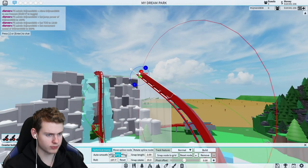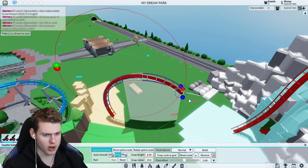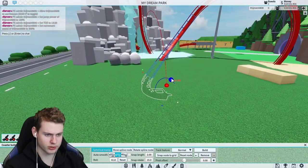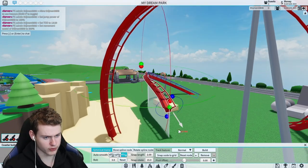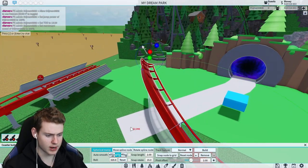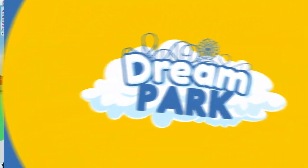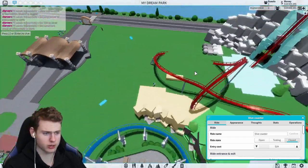That seems to be fine and it's going to be moving down a bit more. I have no idea how much speed we will have — I hope enough — and this turn will be continuing, probably also going a bit into the ground. Let's just continue this turn because I need to go back — it's going to be a very short layout since I don't have much room in this area. That looks actually really nice, and from this point it's going to go all the way down there, then block break, and then we connect these two and we have a pretty nice-looking coaster.